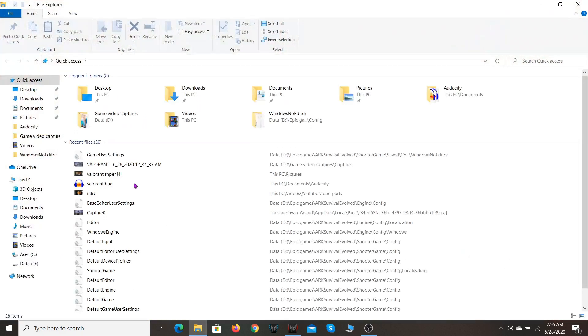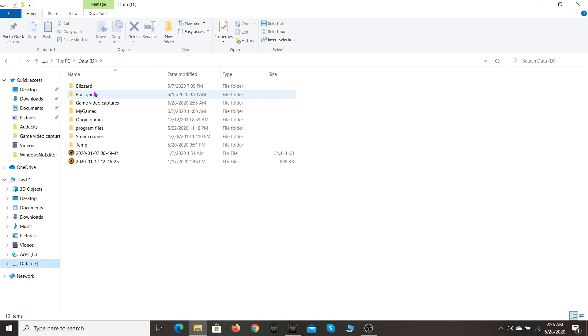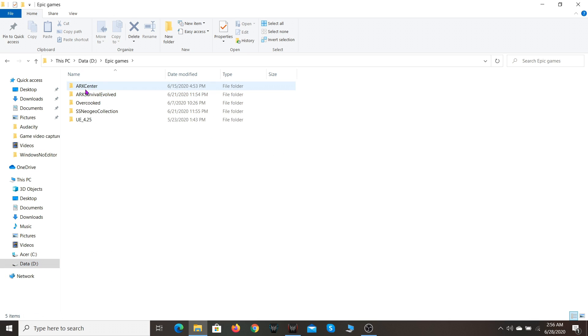First, go to where you downloaded ARK Survival — I downloaded mine in my D drive. Go to Epic Games, then ARK Survival. Don't take the other ARK files like the patch and expansion packs — just go for ARK: Survival Evolved.